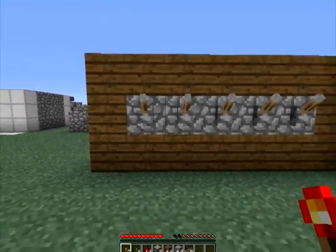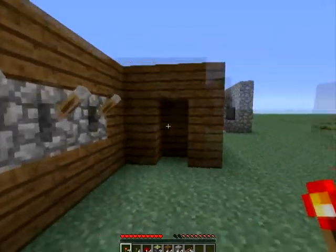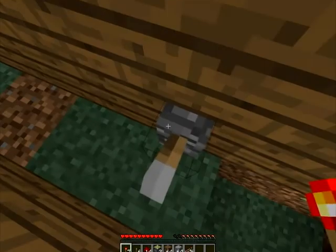Hey guys, what's up? VsoulOn7 here with the Minecraft Redstone Tutorial. Today I'm going to teach you how to make a piston combination lock like this, and it has a locking mechanism so nobody gets in your house.